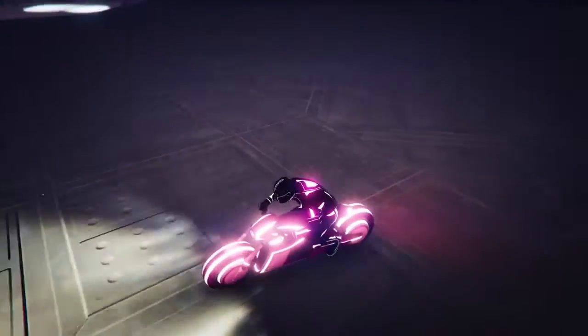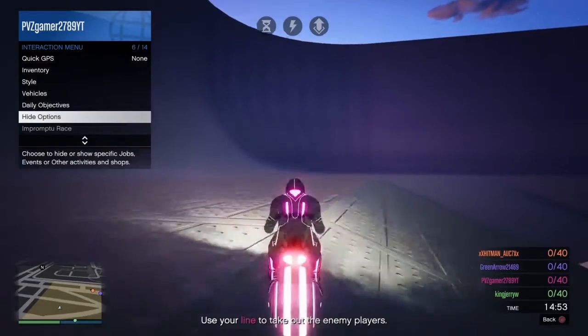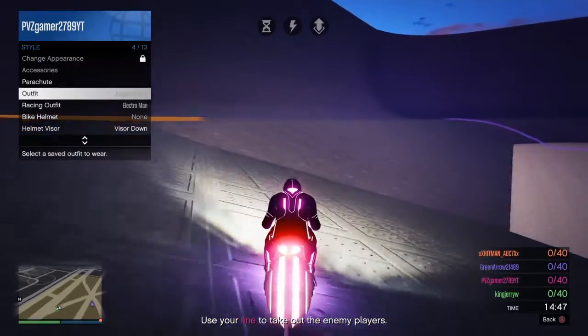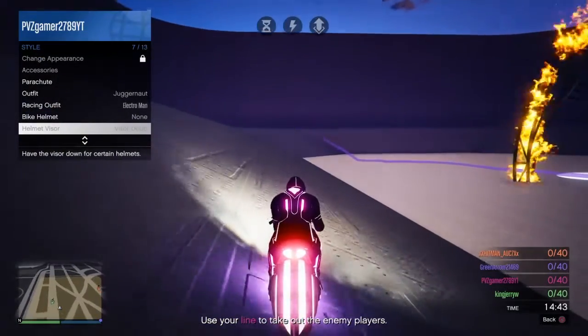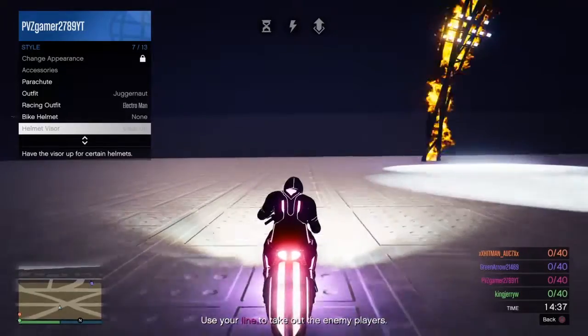For the first step, you just don't want to die. What you gotta do is go straight into Style, then go to Helmet, and just hold it right up — keep holding down the button, hold it right for like 20 seconds.